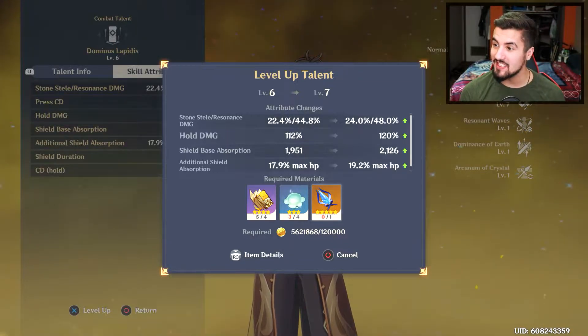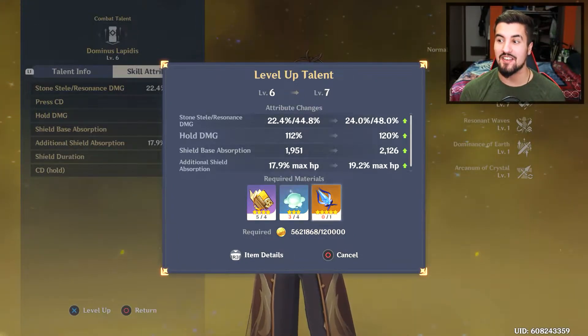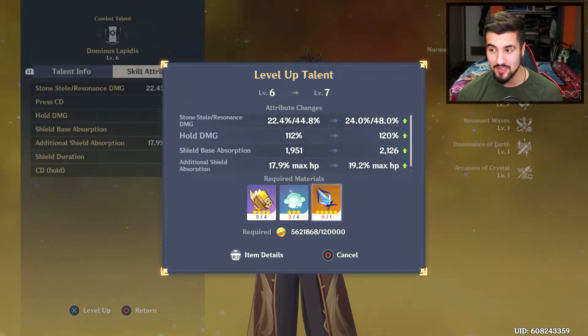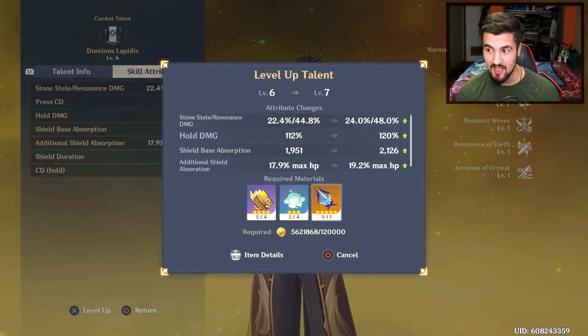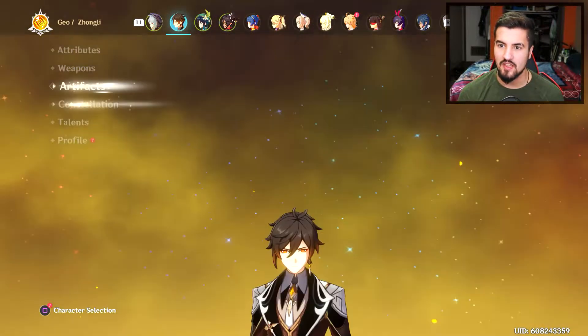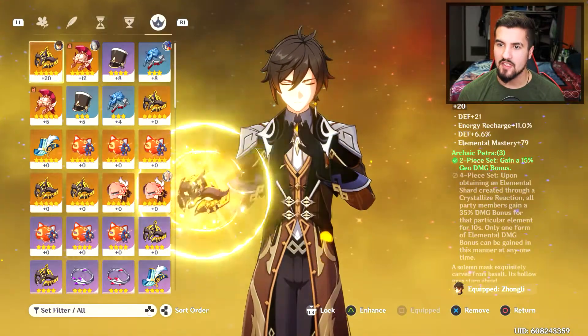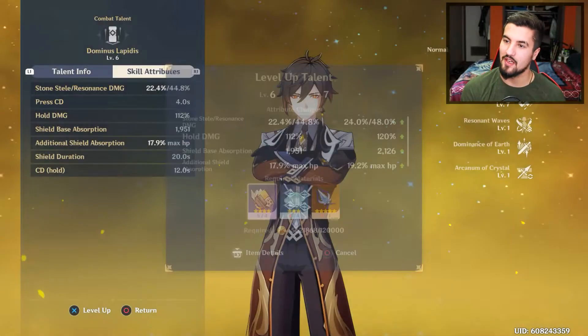Our shield right now — it says shield's base absorption. So our base absorption is 2,000 without accounting for our max HP, I think. It's 2,000 something right there. So if we take off all of our artifacts... yeah, so it's still 2,000. So that's not taking into consideration our max HP. Awesome.